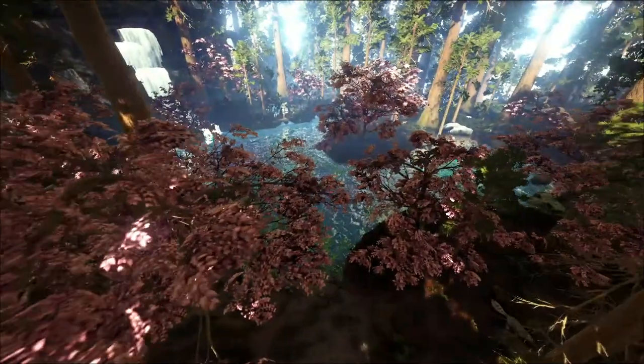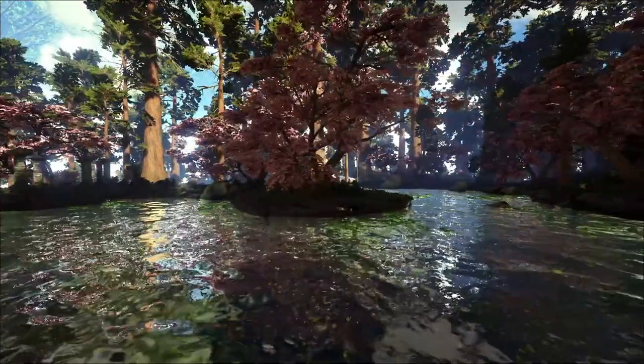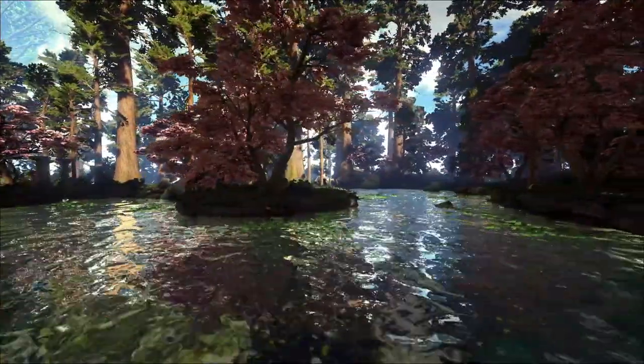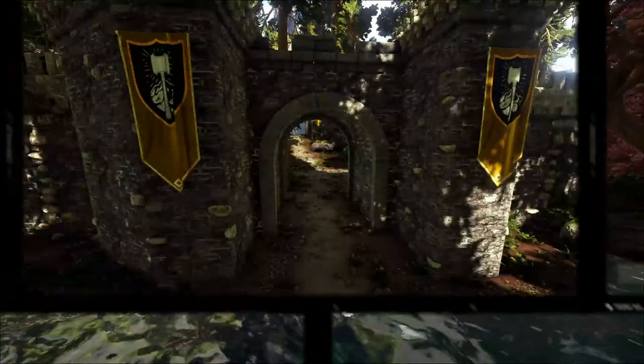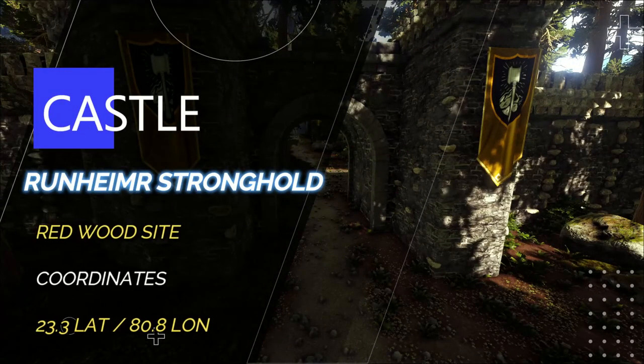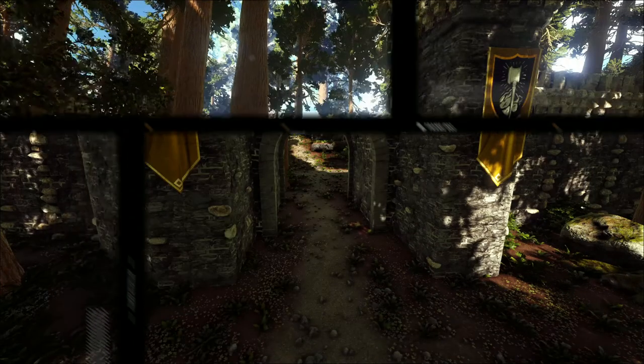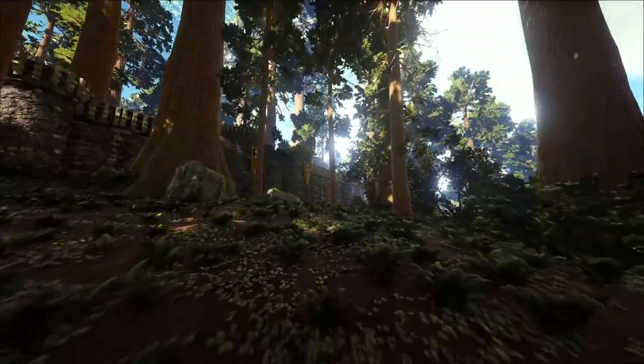We can find the first location in the depths of the Redwoods, surrounded by beautiful giant red trees and extremely eye-pleasing landscapes. The Runheim Stronghold is a pre-built castle, situated at 23.3 latitude and 80.8 longitude.